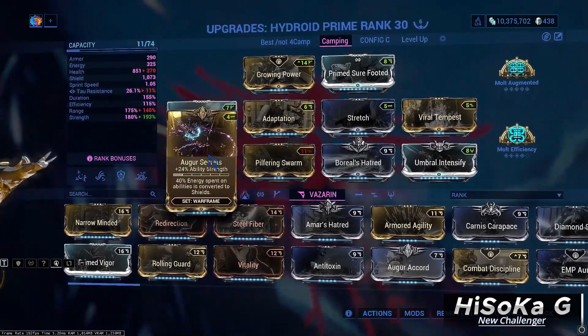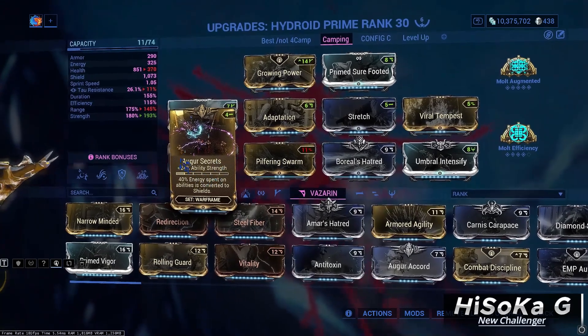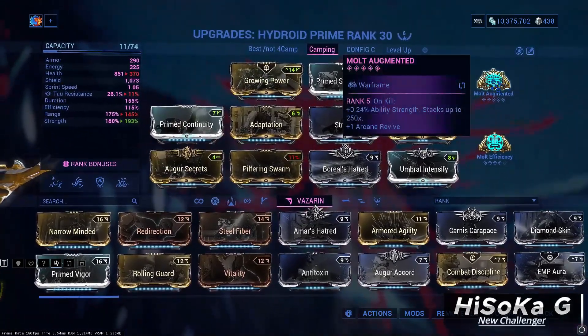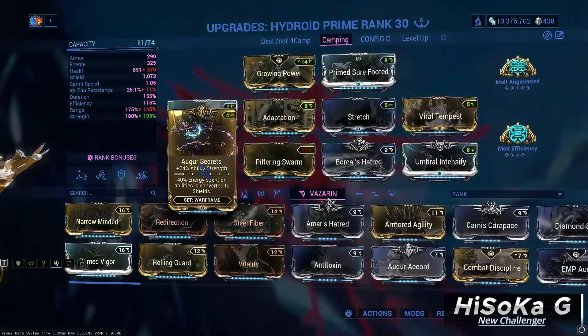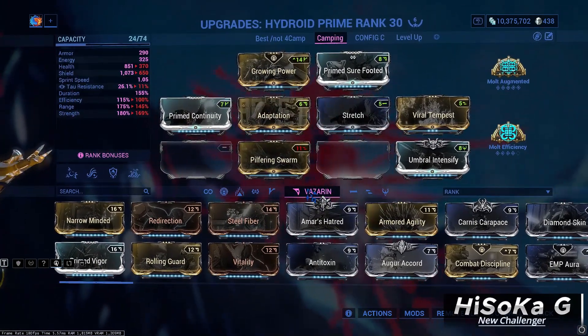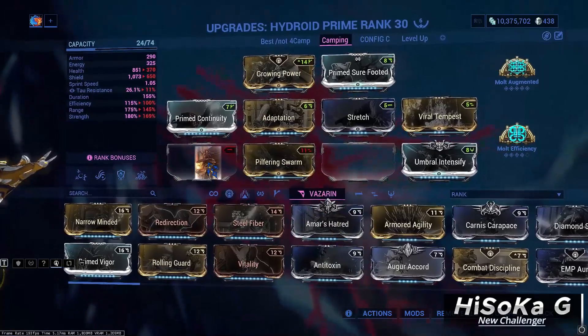For Arcane I use Molt Augment, and for the other Arcane slot you are free to choose between Molt Efficiency, Steadfast, or any Arcane you want. If you don't have Augur Secrets, then you need to replace Augur Secrets and Boreal's Hatred with Streamline and Ammar's Hatred.